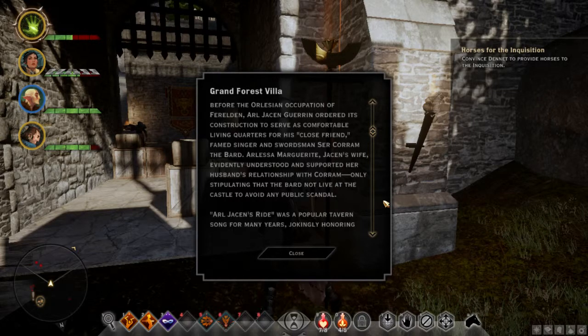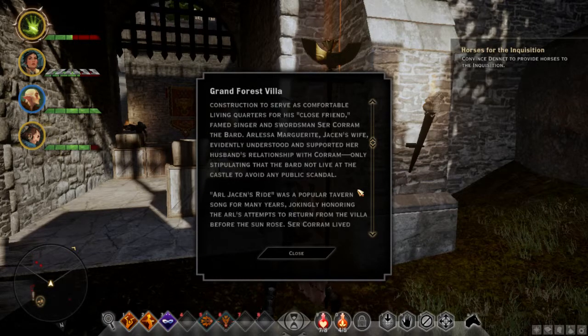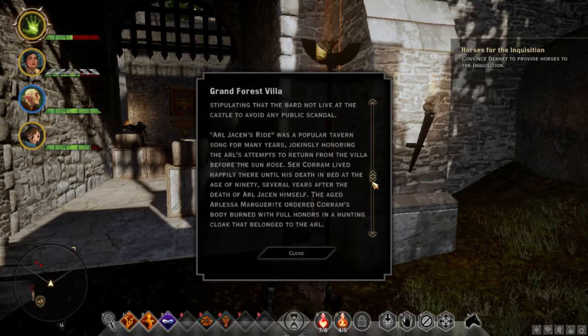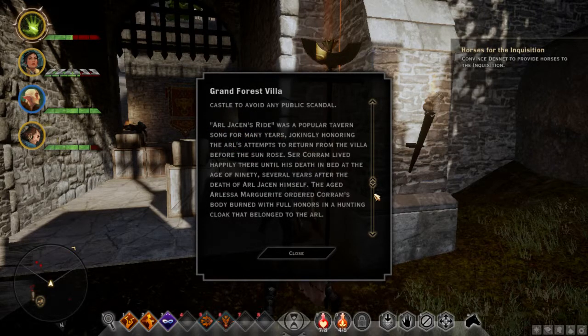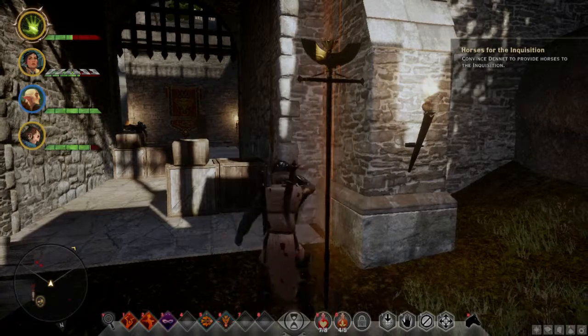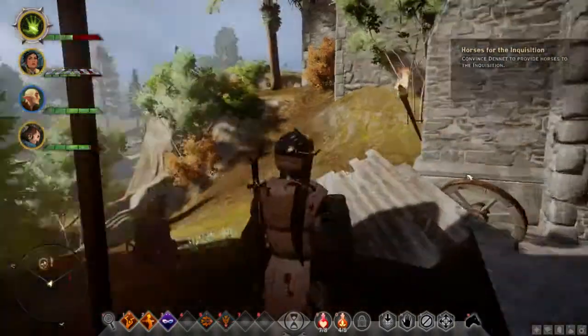Alessa Marguet — or Marguerite — Jason's wife, evidently understood and supported her husband's relationship with Koram. Koram sounds kind of like a guy's name, and it was Sir Koram, but they're a Bard too, so I don't know. Only stipulating that the Bard not live at the castle to avoid any public scandal. Arl Jason's ride — yeah, we know what they're talking about. Just kidding, guys. It actually talked about a mount.